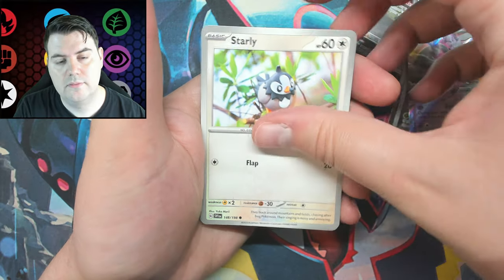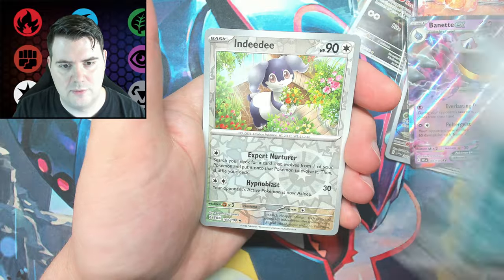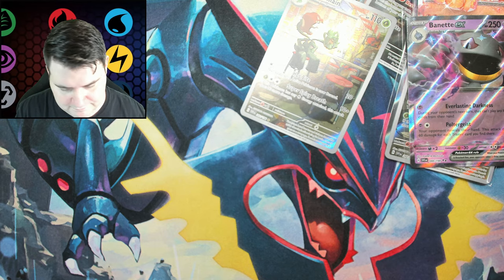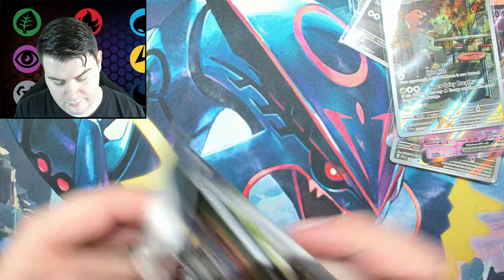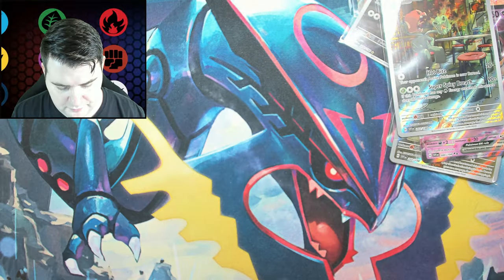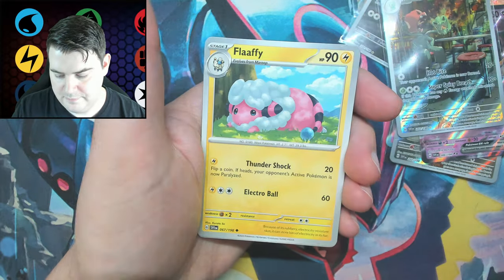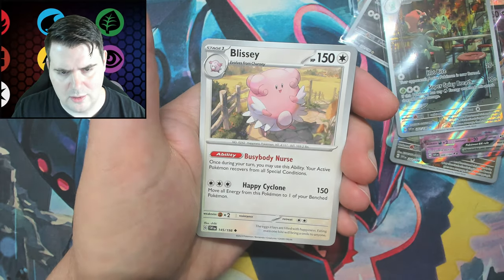Charcadet, Lechonk, Starly, Tarantula, Maschiff — angry dog. Miriam, we need you. Spirit, special art — Indeedy. Hey look, it's Scovillain again. Palmot's like a bad word right now. Wattrel, Croconaw, Manky, Flaffy. There's no Marill or Ampharos in this set, just Flaffy — I don't think so anyway, I think it's just Flaffy. Toadscool, which is weird. Drowzee. Oh, look at Maradon — you're an okay allergic Pokémon, I'll take you.